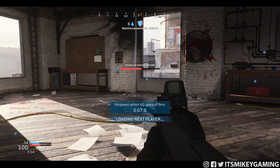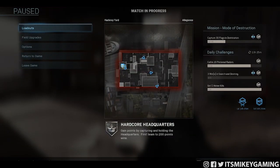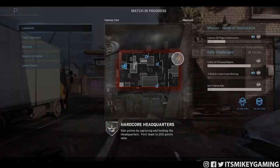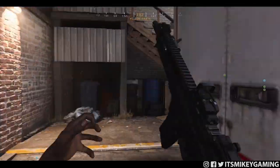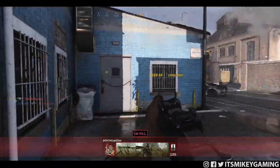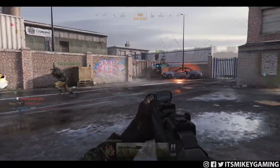One more example — same thing, spectating the enemy. The bottom middle is what I'm looking at: that guy in that little window. It's a popular spot where people like to hide, and he's expecting a spawn kill. But it's going to happen to him instead. Nice little long shot.